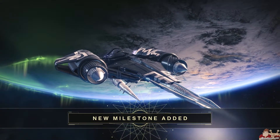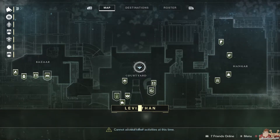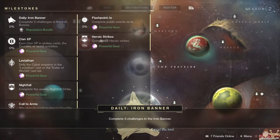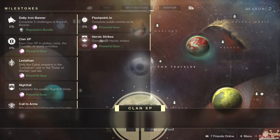And on to the Milestones. First up, the Daily Iron Banner — complete three challenges in the Iron Banner and you get a Reputation Bundle. Up next, Clan XP: earn Clan XP in Strikes, Raids, the Crucible, or World Activities for Powerful gear.